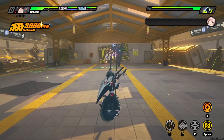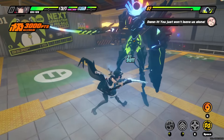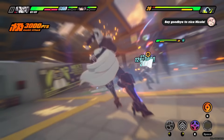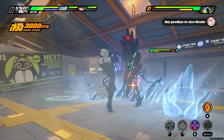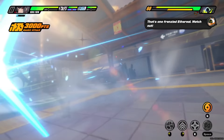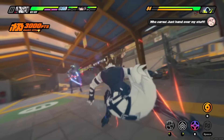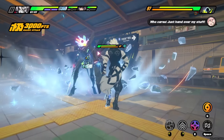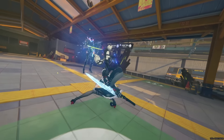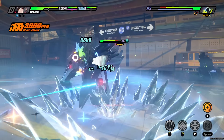Trick number 2 is extremely useful in actual combat. When the enemy's attack flashes orange, you can press the space bar to get the next character in line to parry that attack, or dodge it if you are a ranged character. However, did you also know that pressing the button C summons the previous character in line to parry that attack? So you're not locked to the next unit — it can go both ways, which is very helpful in actual combat.